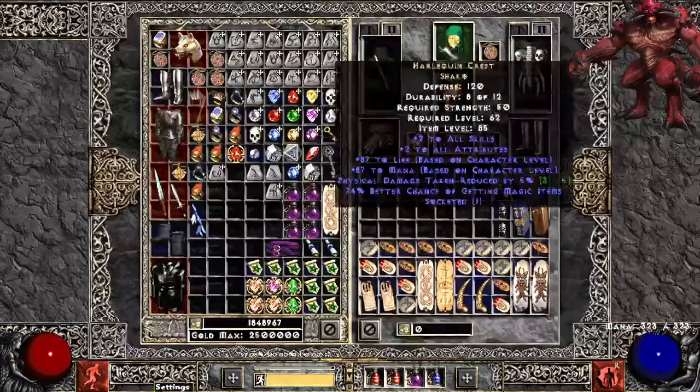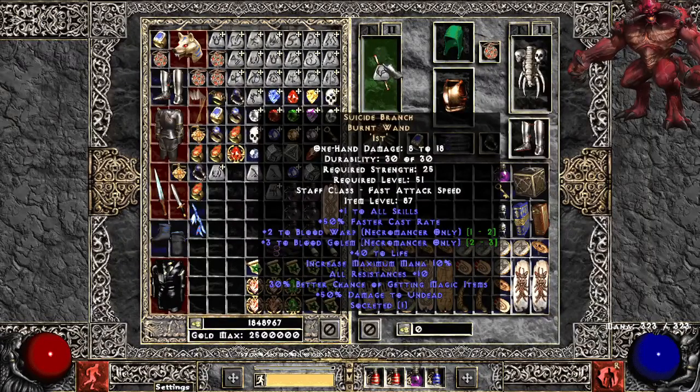For my gear, this build is basically Magic Find. So I'm using the Suicide Branch — plus to all skills, 50 faster cast rate, gives me Blood Warp so I don't have to put a point into that, gives me Blood Golem which is just some synergies. Got Life, some All Res, and I got an Ist in there just for Magic Find. Really just the 50 faster cast rate is what makes this really good because I can hit some break points without having to get faster cast rate on the rest of my gear. I don't need a ton of faster cast rate anyway for this build.